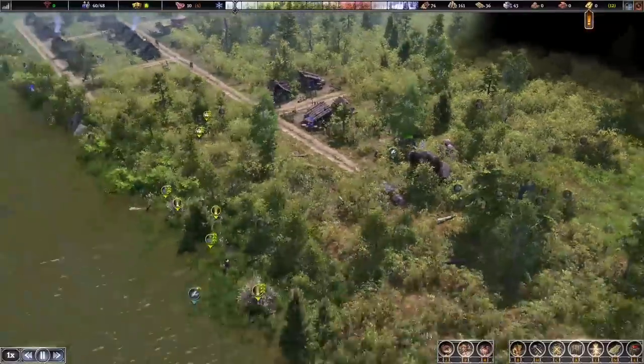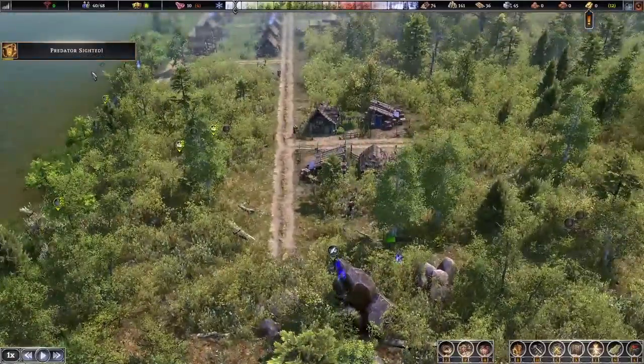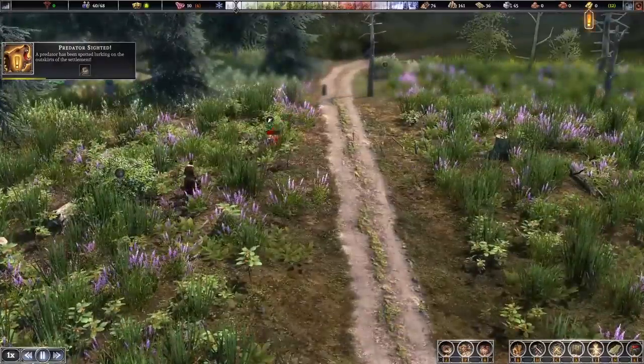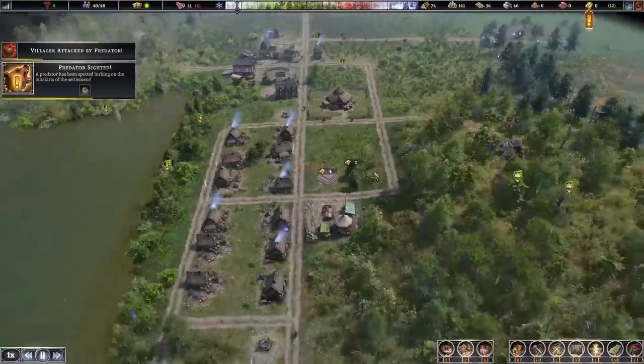There's fish here — I was wondering why there was a fishing hole in the middle of the ground but it's because somebody abandoned their other job there. Predator sighted again — another wolf is going to strike somebody but the hunter's not having any of that. Nice job — don't mess with those hunters.